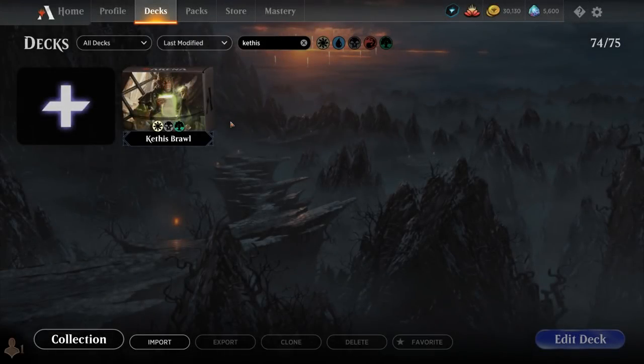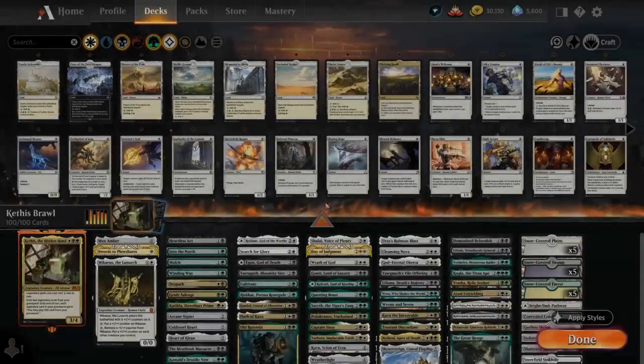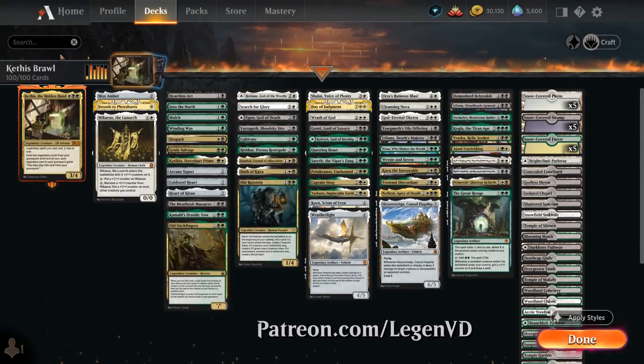Hello and welcome to another Historic Brawl Games video. Today I'm taking a look at an abzan-colored Legends deck featuring Kethys the Hidden Hand as our commander, as voted on by my supporters on Patreon.